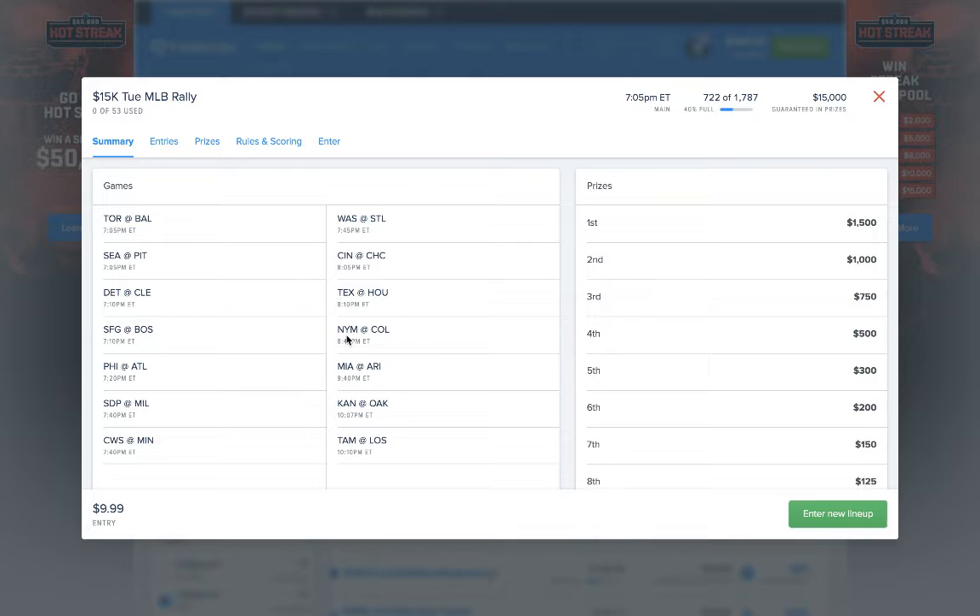If you haven't came and checked out our website here at dfscheatsheet.com, you're absolutely missing out. We have all the tools to help you compete with the pros day in and day out, including a complete optimizer, tons of content, daily FanDuel and DraftKings cash signups — truly a one-stop shop for your DFS needs. So make sure you check out the site at dfscheatsheet.com.